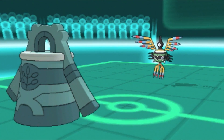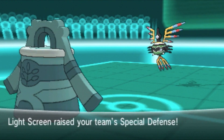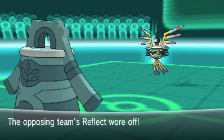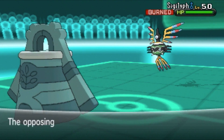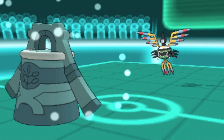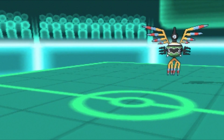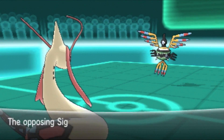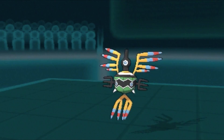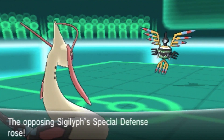He is setting up some Cosmic Powers and using Psycho Shift to burn me — I had no idea that move even existed. I kind of like the set this guy's using; I'm probably going to make one for myself one of these days. Bronzong, you set up your Light Screen. Gyro Ball is not going to do a lot. I'm afraid of him setting up more, so I'm going to use Dragontail — that way all the stat changes are gone.